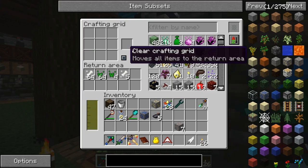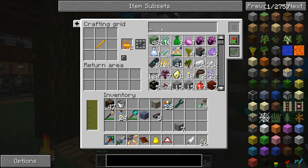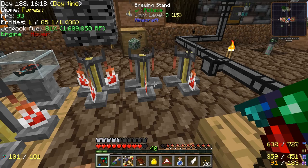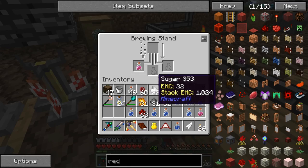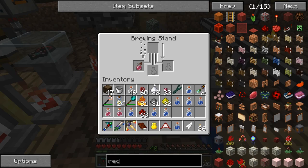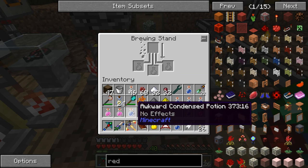To make the potions, we do have blaze rods being made in our farm there — we did the blaze seeds last episode. So cobble, get some brewing stands. I think if I'm reading this right, it says 12 of the 62 vanilla potions with an actual effect. So I don't think awkward potions count, but we can do like a strength potion, extended strength potion, splash potion, extended splash potion — I think that all counts as different items. So that's what I'm going to do and we'll see if it works.